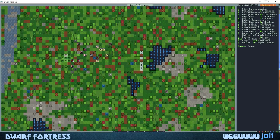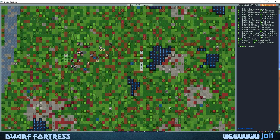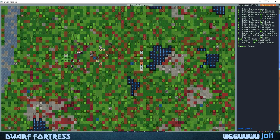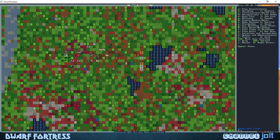You can see small pieces of sandstone being placed right there. If you see all those little drops coming down, that's leaves falling off the tree — it's not raining blood or anything. But if you embark on an evil site it does rain blood sometimes, so this game's crazy.